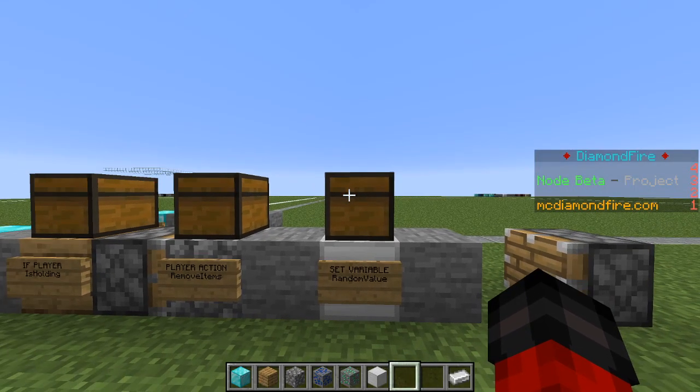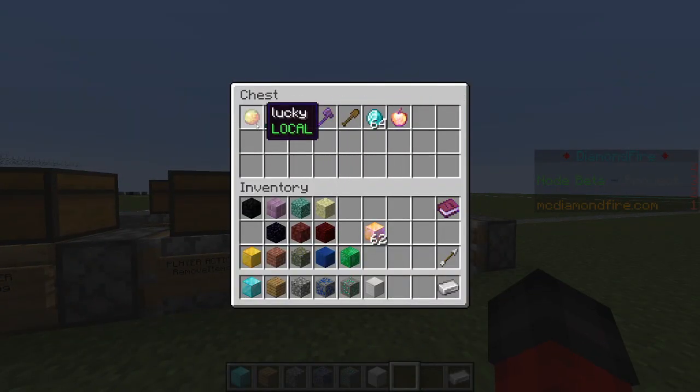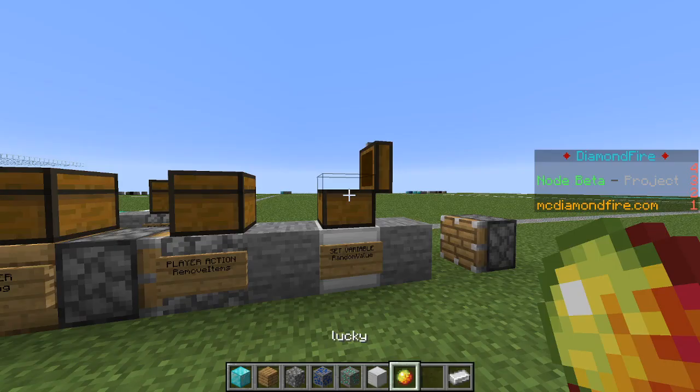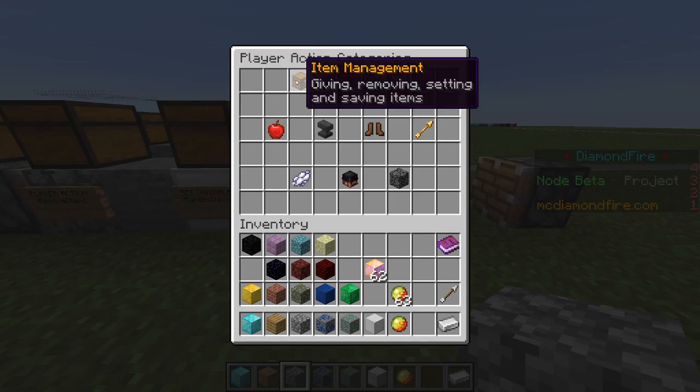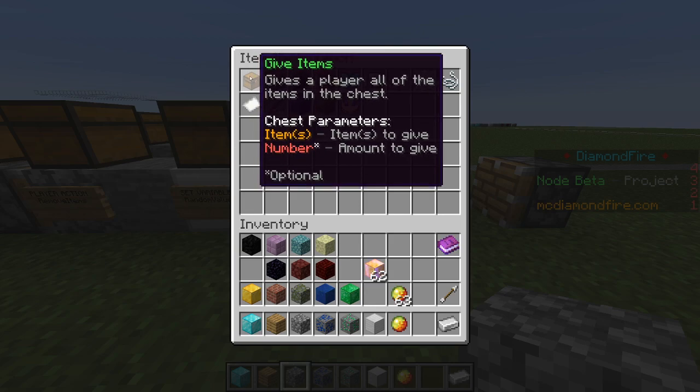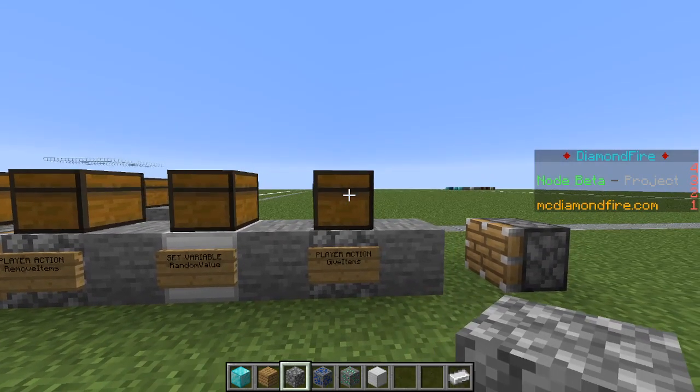So now we have our set of lucky items — it will choose one of these six items at random and assign it to the lucky variable. We'll get a copy of this variable to use in the player action where we actually give them the items. Right-click, go to item management, go to give items, and put our lucky variable inside the chest. The variable will be replaced with whatever value it holds, so whichever random item it is set to will be given to the player.